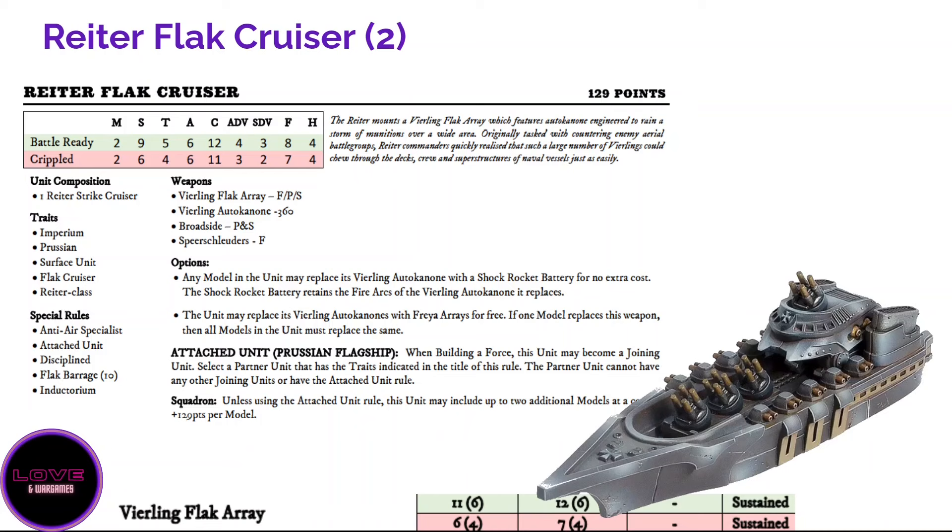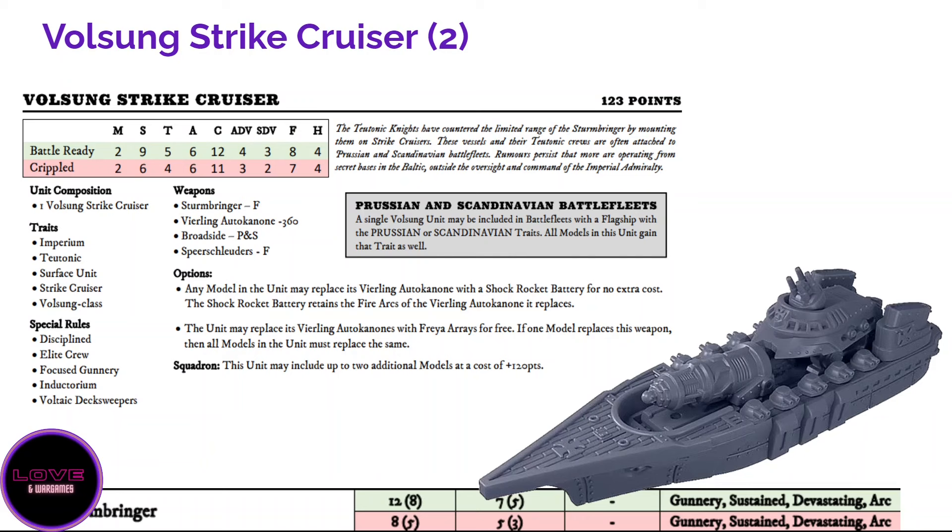With two Riders you can entirely neuter an enemy aircraft carrier — just shoot down all its aircraft with Flag Barrage, leaving the carrier defenseless while you still have all your Virling flag arrays ready to shoot at it. It's also an Anti-Air Specialist, meaning it doesn't consider aerial enemies as being one range band further away — without this rule the entire aerial role of shooting down air cruisers would be much harder.